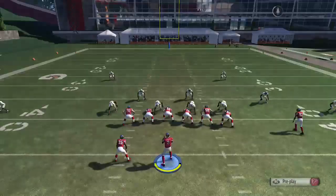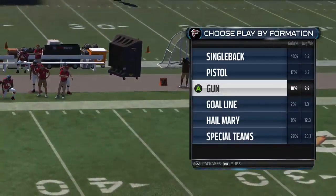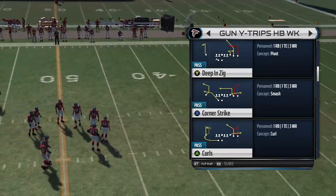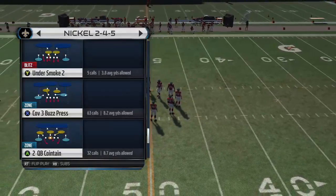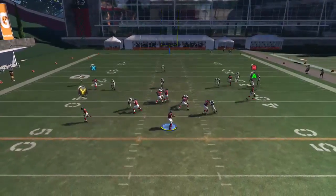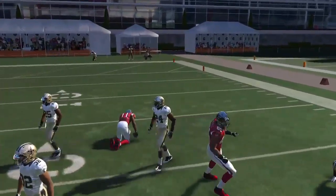The next one is going to be the Curl Flat. You're going to put your RB on a streak on that one. This is one of those plays where you're just looking for about seven to nine yards. You're going to be hitting your B receiver on this curl flat route — once it does that, throw it right there. You have the ability to turn it up field if you throw it right.